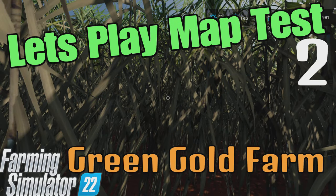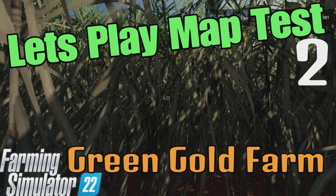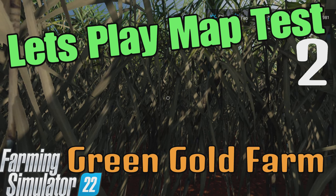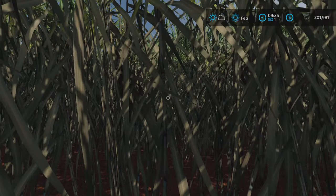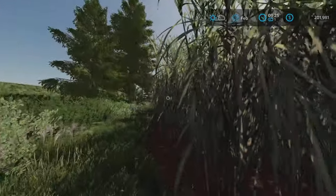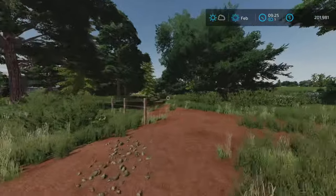Welcome back everyone, Lily Farm Guy here, welcome back to Green Gold Farm on Farming Simulator 22. We're back right where we left off in time — we're in this sugarcane farm here. I thought it'd be kind of funny just to start there.